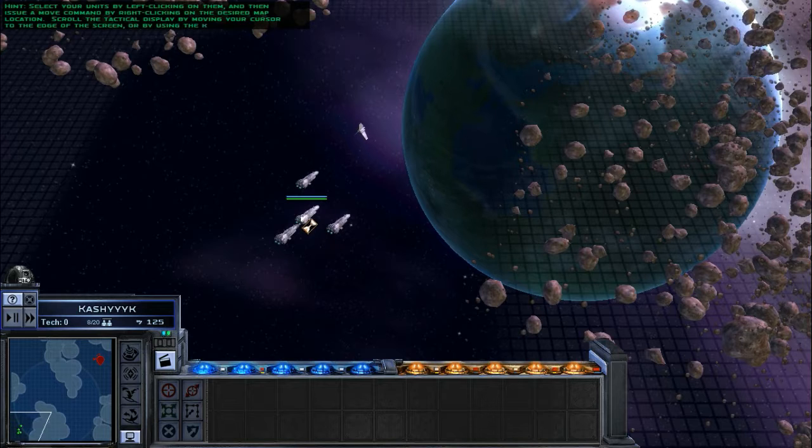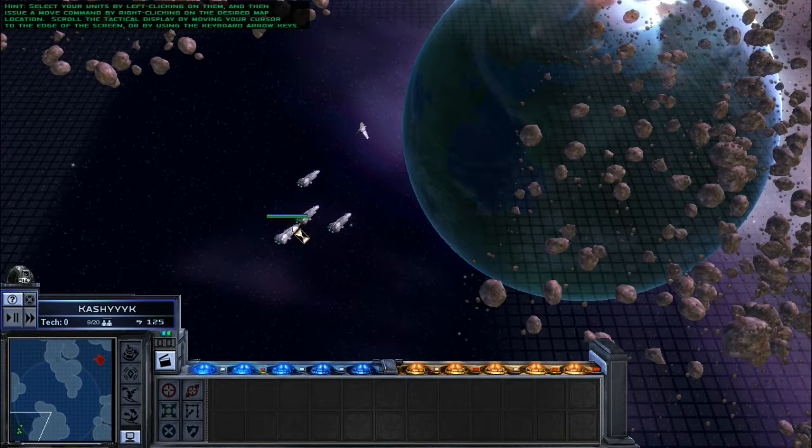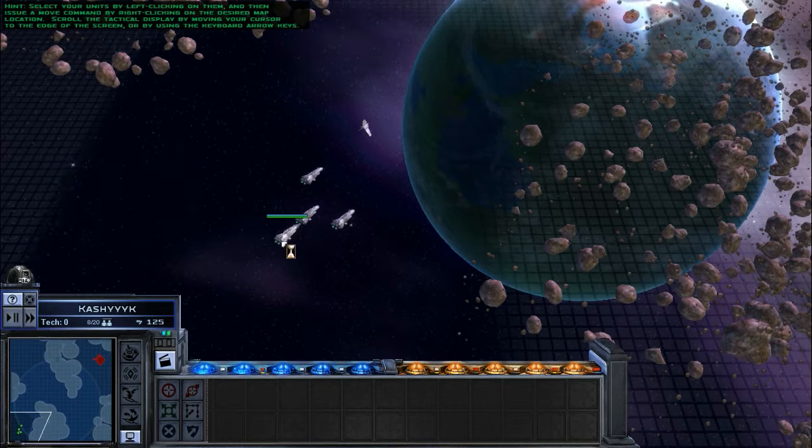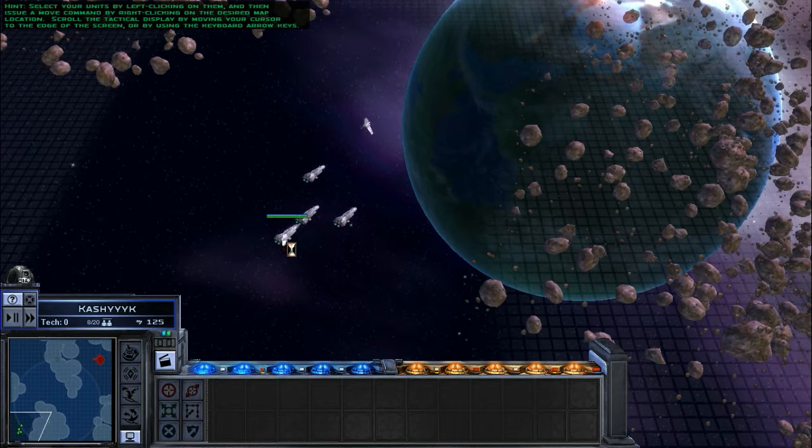Select your units by left-clicking on them, then issue a move command by right-clicking on the desired map location. Scroll the tactical display by moving your cursor to the edge of the screen or by using the keyboard arrow keys.